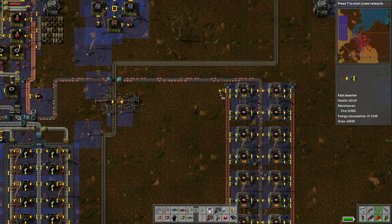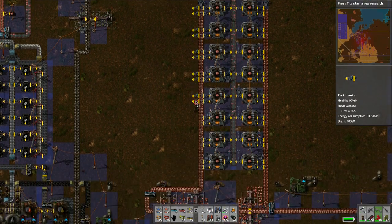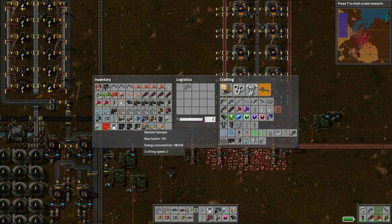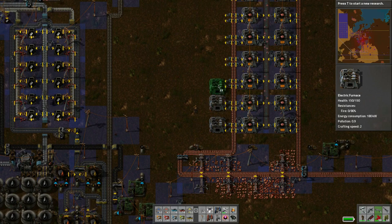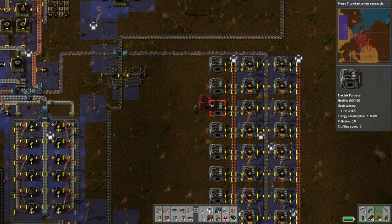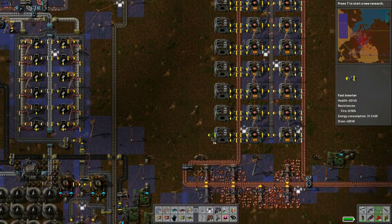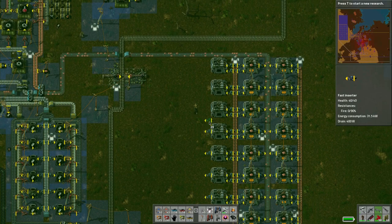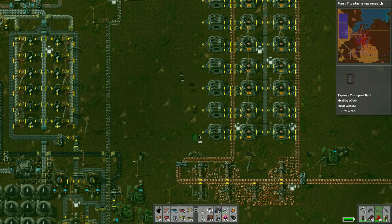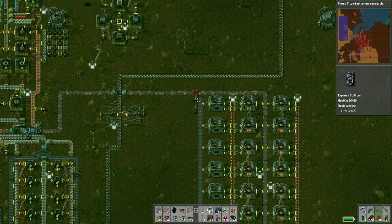We're going to place these furnaces in the same kind of spots. I think I could use bots for this because I'm in range - I didn't even think about using bots. Now we can place these guys like so. Then what we'll do is drop them off on a central belt, just like so. Let's build the central belt and connect in with a splitter.